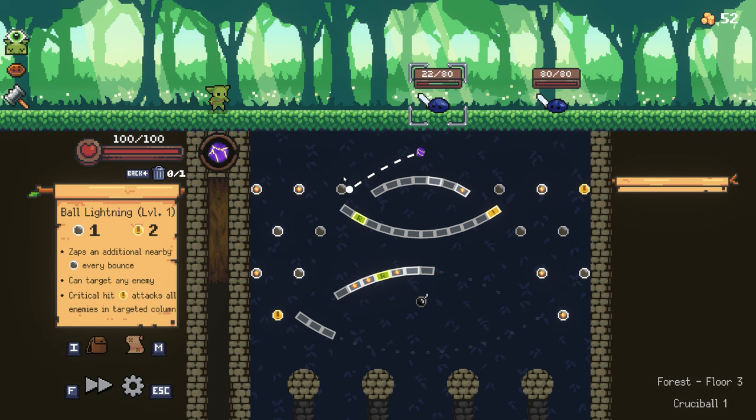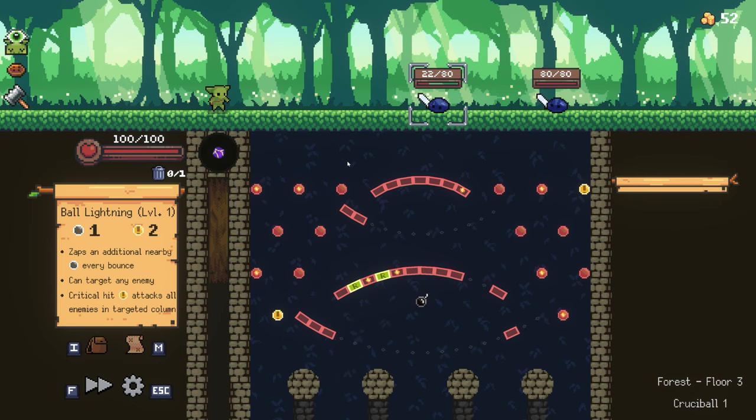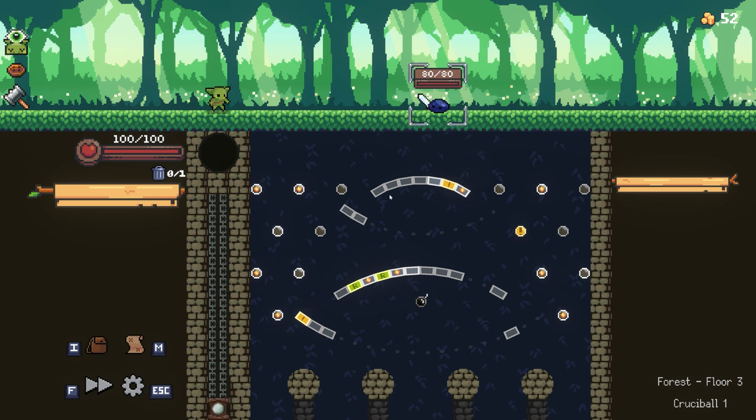Here's that lightning orb I was telling you about — I'm very excited to show you. It hits an extra peg every time, so you can see how it's zapping extra stuff. That often helps me hit some bombs, some crits, anything I might be missing. I really appreciate having a lightning orb.